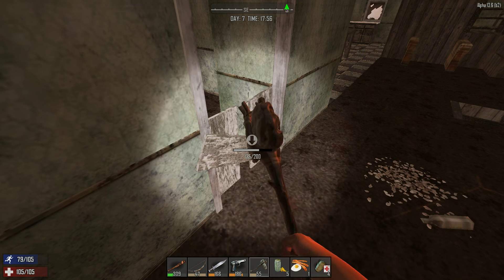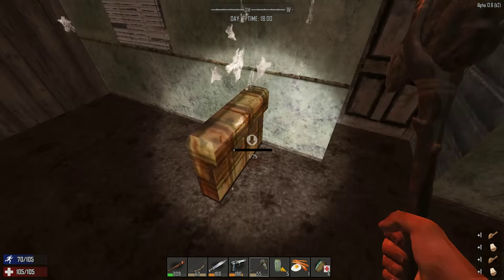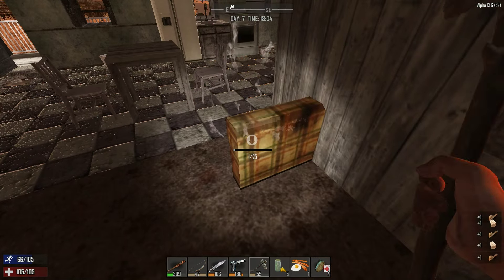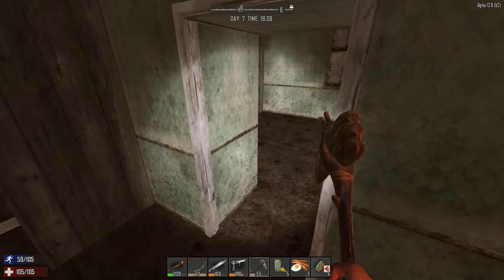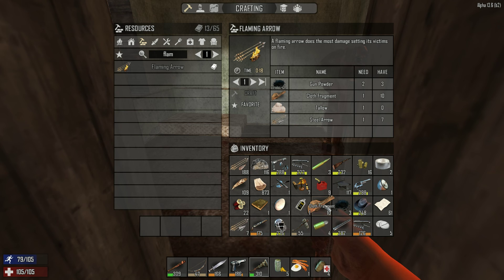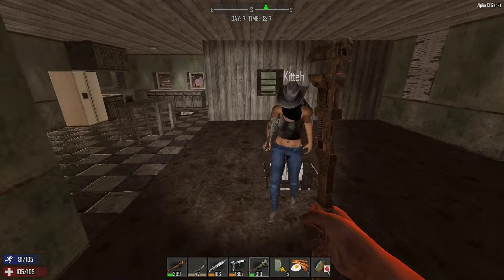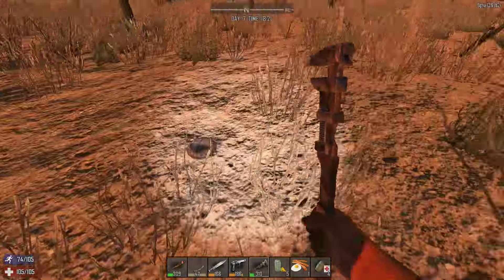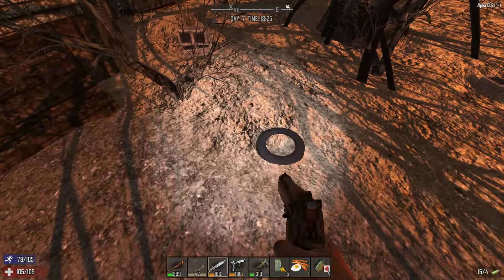Upstairs is already done. Found a green puffer coat and a football helmet - can scrap the coat for cloth. I think we're good to go. Found some meat in the toilet area. Let's run back home and see if we can find goodies along the way. Look for bird's nests because we need eggs.